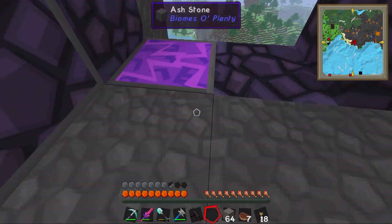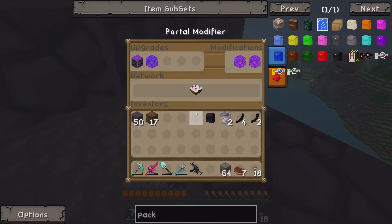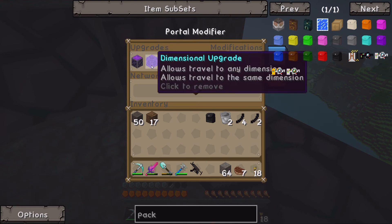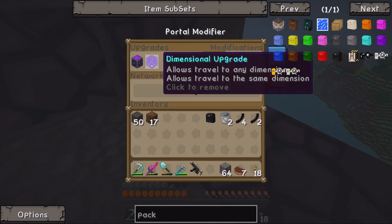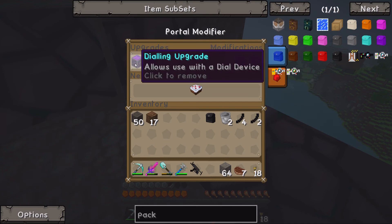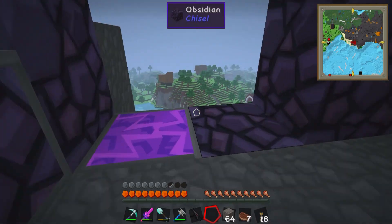We got the portal modifier up and the dial device set up. This is our home network identifier — 'Cake', because when you get home you always have to eat cake. We got our dimensional upgrade in there, which allows us to go in the same dimension and in between dimensions, so we can travel to the End and stuff. And our dialing upgrade, which allows us to use this dialing device. We haven't added in any others because we haven't reached any other places yet.